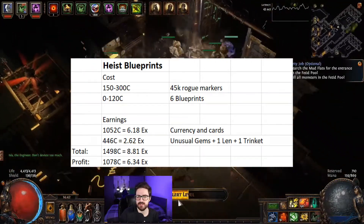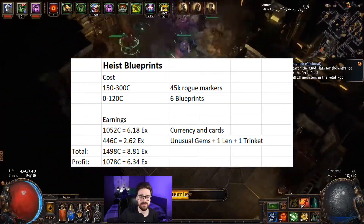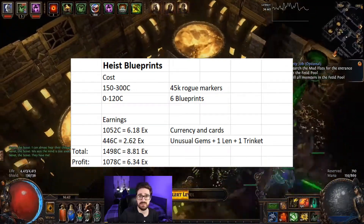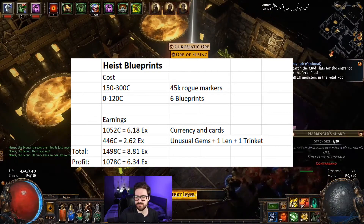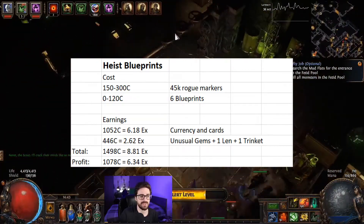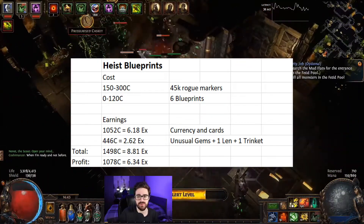After running the contracts I decided to run six blueprints I had in my stash. They were decent with some currency rooms, divination rooms, and fossil rooms. I spent another 150 chaos worth of rogue markers to reveal everything. It took about four hours to run them very casually, with some pauses in between because of my health problems. I made 1052 chaos worth of currency and cards — discarding cards worth 1 chaos or less — and 446 chaos worth of heist rewards.